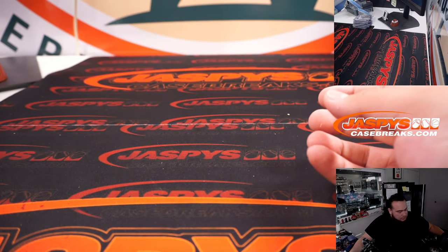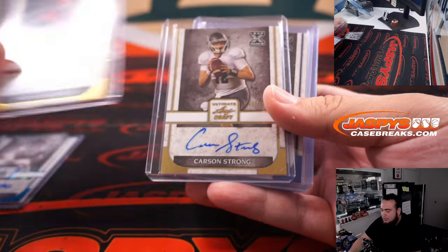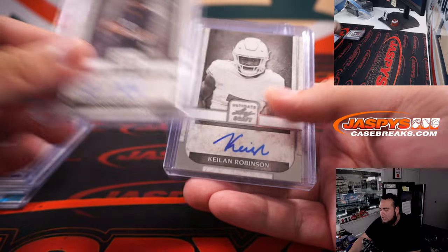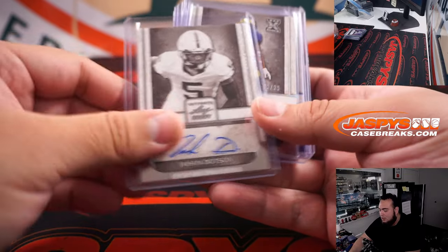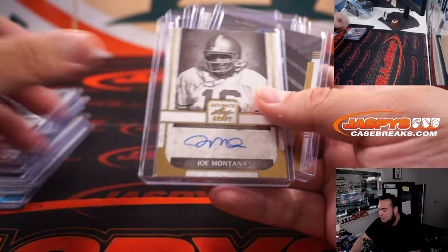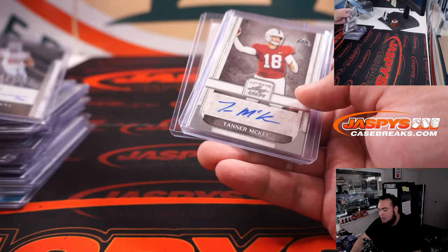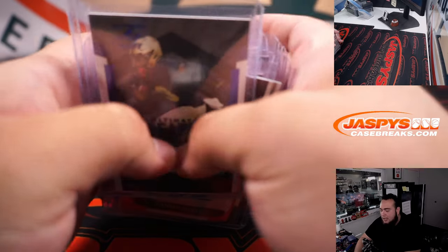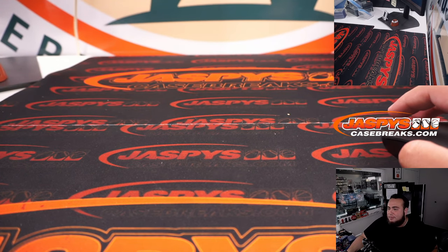Alright, there you go guys — that was the break. Quick little run through right there. Isaiah Spiller, nice KV on Thibodeau, Desmond Ritter, Kyron Williams, Sam Howell, Sauce Gardner, Joe Montana, Kyle Hamilton, Chris Olave — some nice stuff there guys. Appreciate it everybody. Second half we'll hold off probably for when we get back to the National. But appreciate it guys — JaspiesCaseBreaks.com. Bye-bye.